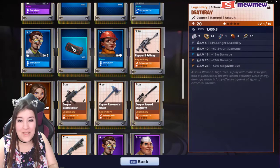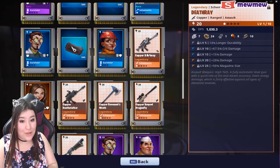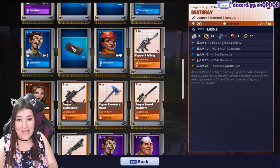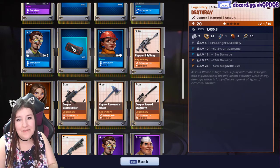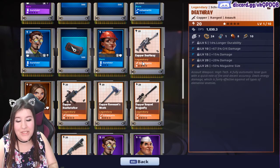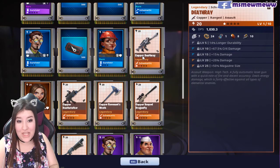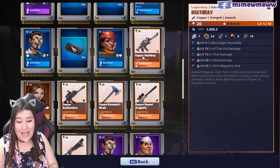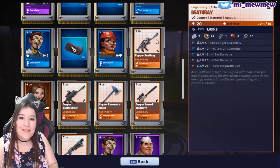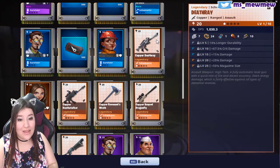Let's look at the death ray. It has 14% longer durability, 67% crit damage, damage, damage, and magazine size. It seems fine all around. The crit damage — if it was paired with crit chance, that would be great. I like seeing crit damage and crit chance together, because sometimes there's such a rare chance of getting that crit.